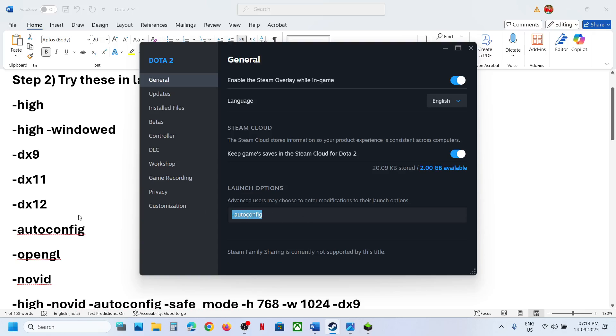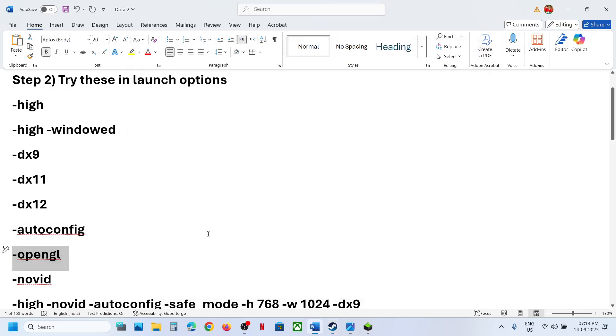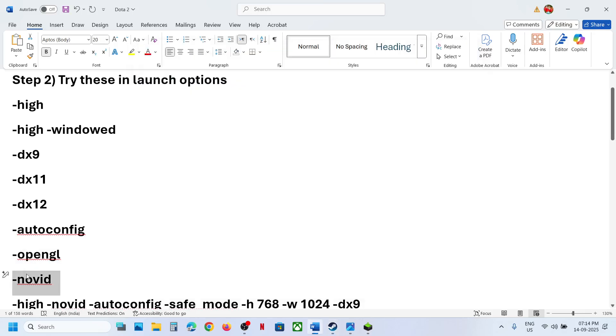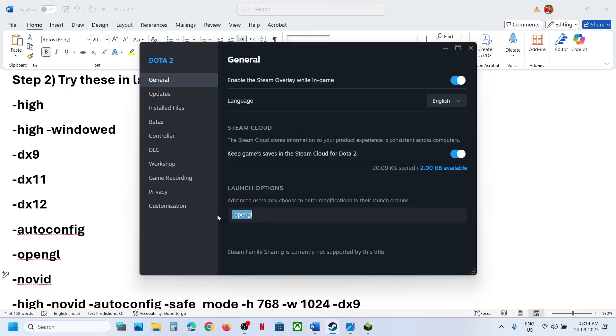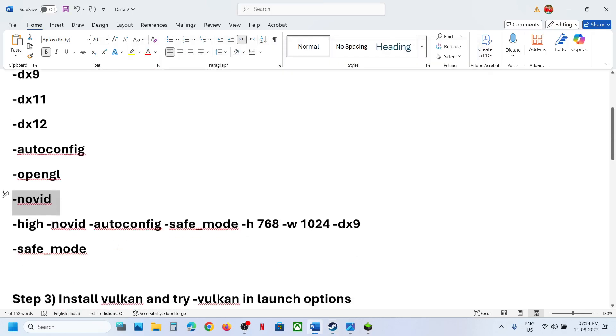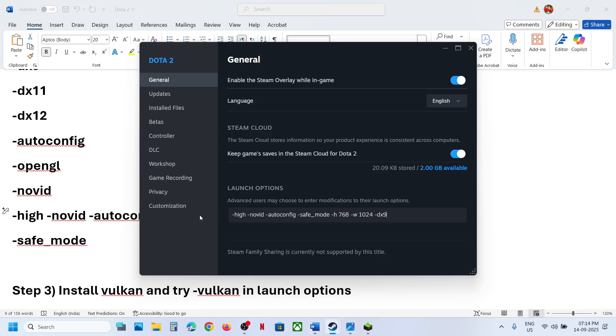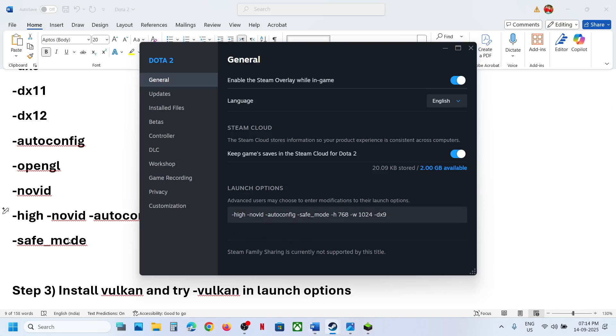After entering these, make sure to relaunch the game. Try each option one by one, relaunching the game each time and checking. If that does not work, you can also type in -nowait.